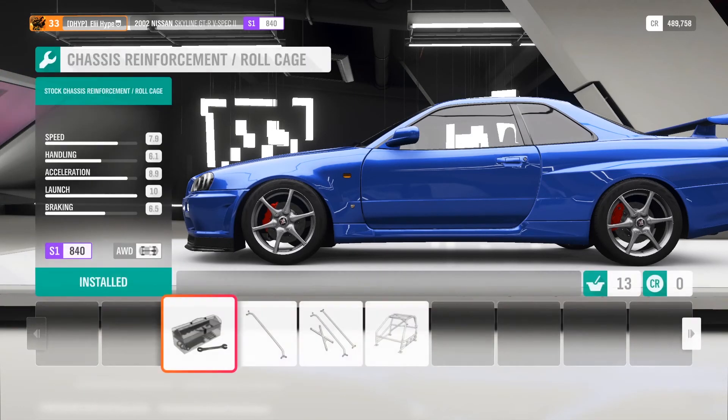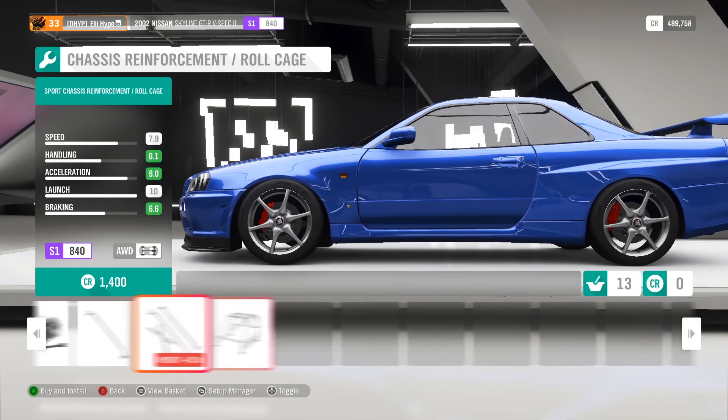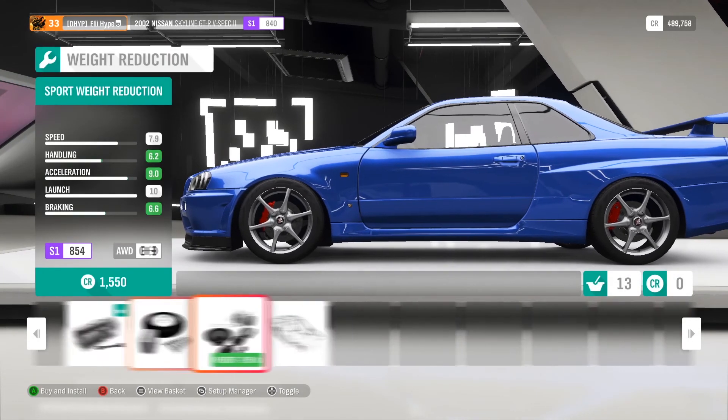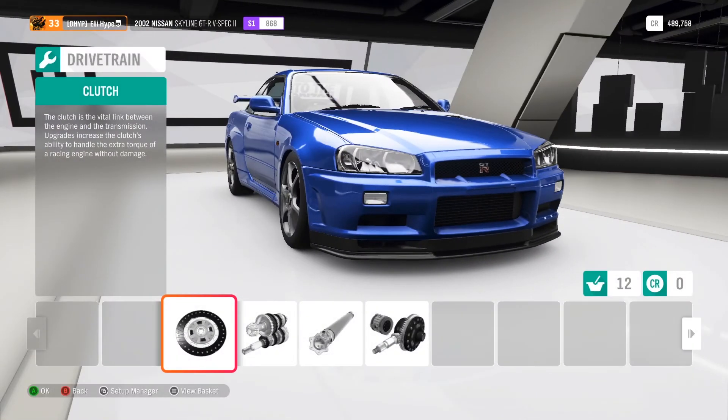Don't install a roll cage — it adds a lot of weight. It looks like it gives more acceleration and handling but look at the stats: they change nothing, and it adds so much weight. We don't want that. What you do want is the race weight reduction — it loses 635 pounds, which is really a lot and saves you a lot of time in a race.